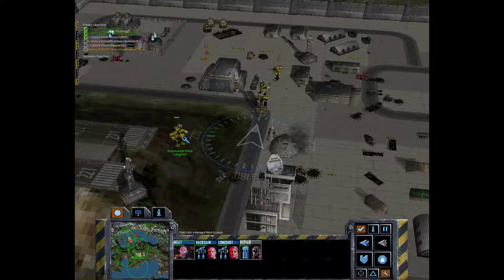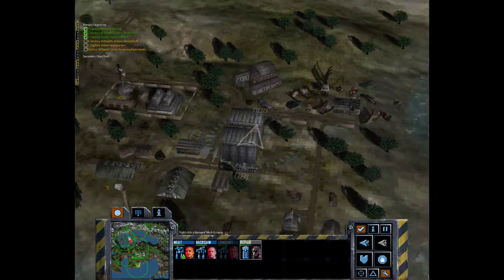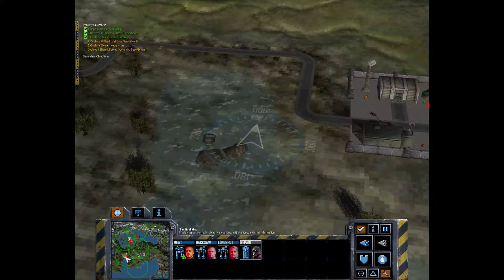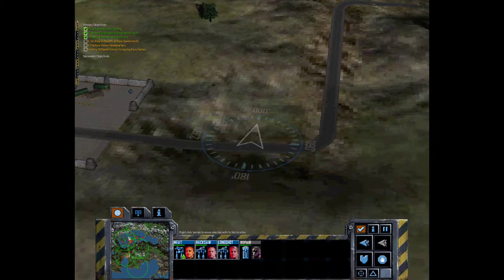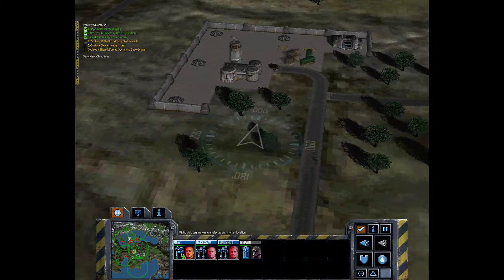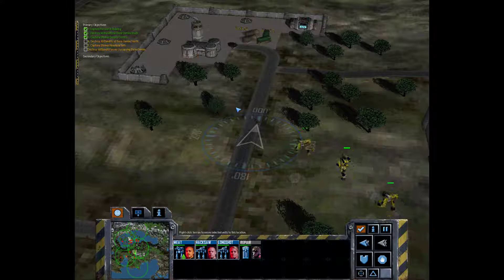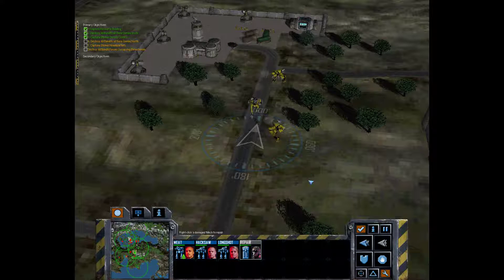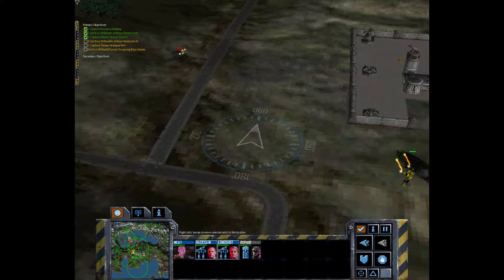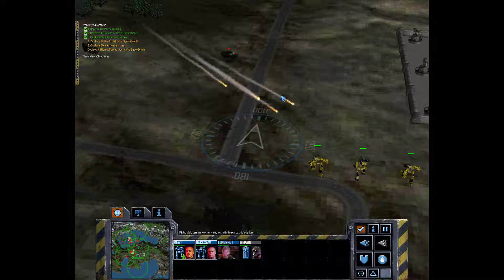Nice work securing this area, Commander. Before we hit the bandits to the north, we might want to scout around for more resource buildings. They do have some over here, so let's push this way and grab ourselves some more resources. We've got some enemies up here as well, and a turret control. Let's go take this first — we need this turret control ASAP. Got it. We'll catch up with our repair truck. LRM carriers — we'll probably take them out. LRMs do a fair amount of damage but are very slow to recycle.